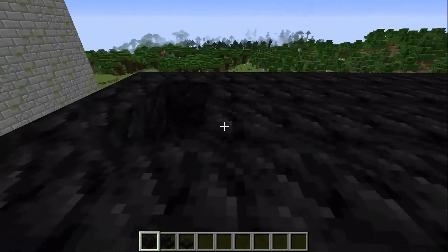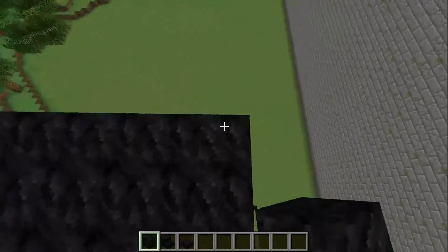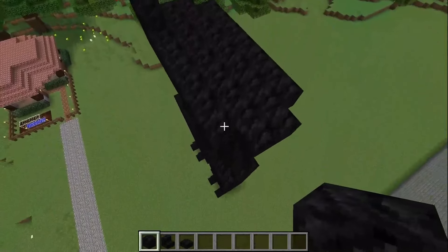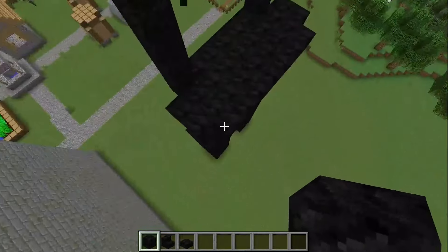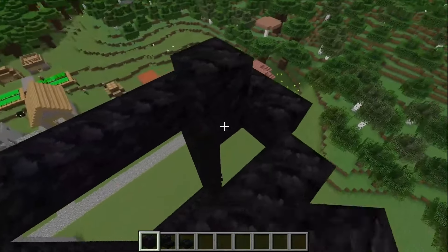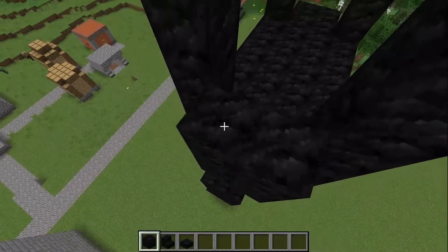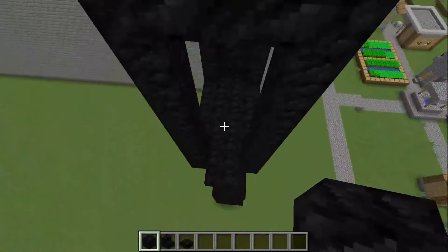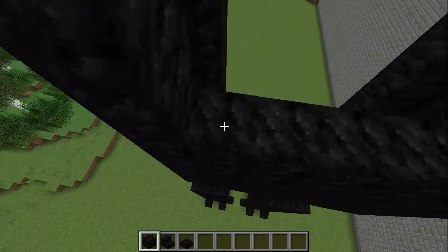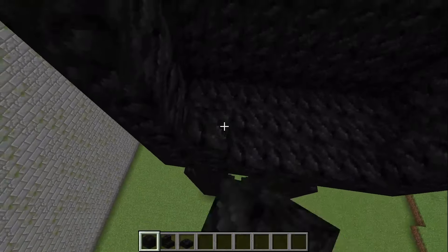I build up the empty space with blocks, remove the blocks at the edges, and begin to build his torso. So far I'm only building the outline of the Breaking News body. I'm building up the upper part of his torso with blocks, and now the sides, the front part, and finally the back.